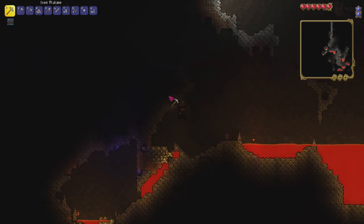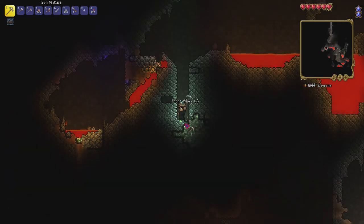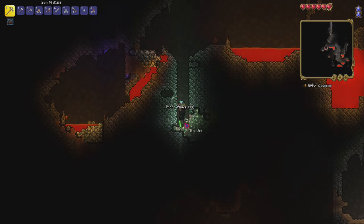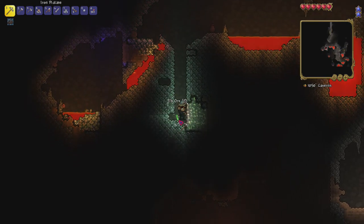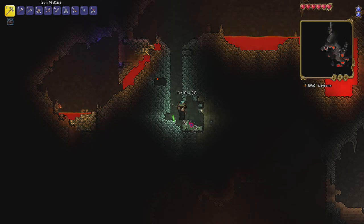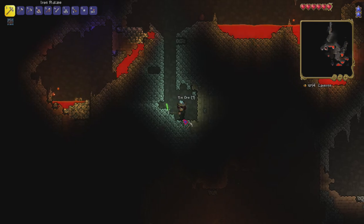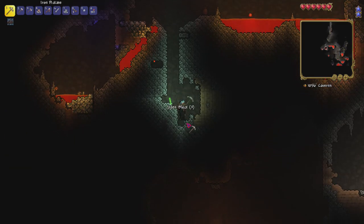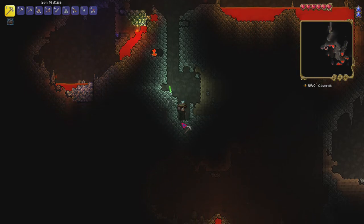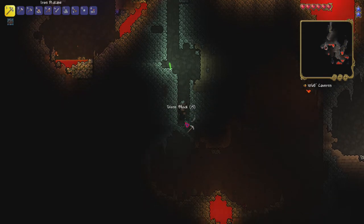We're about a thousand tiles into the caverns — I don't think I'm that close to the underworld yet, but I do want to get there. If I get a Guide Voodoo Doll I can research it. With god mode on I obviously won't die, so it's safe to keep exploring. We still need a little more tin — it's everywhere down here. Heading toward the underworld to grab a Voodoo Doll and research it, then potentially beat the Wall of Flesh.